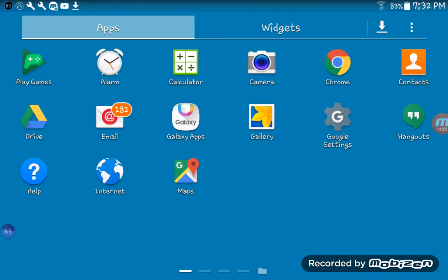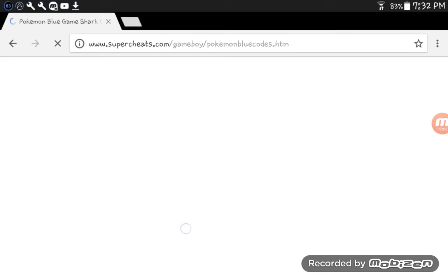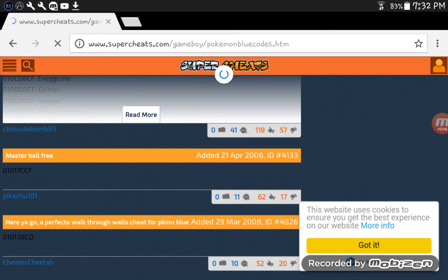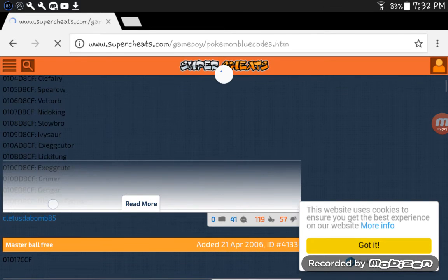The link is in the description for the cheats. If you want the emulator, check my channel. You'll get the emulator there. The codes are here.